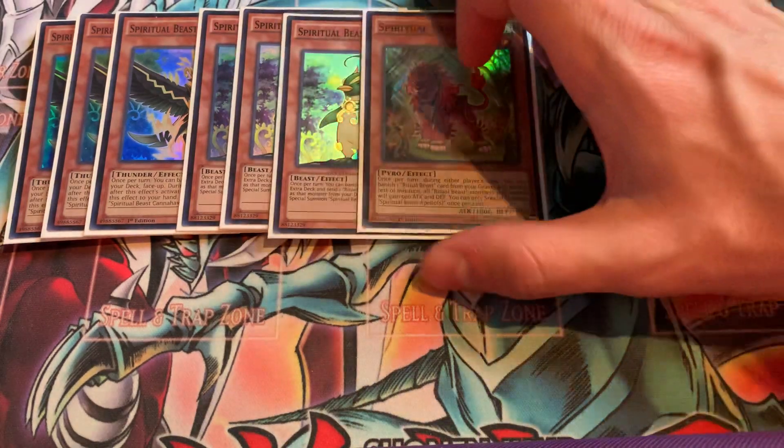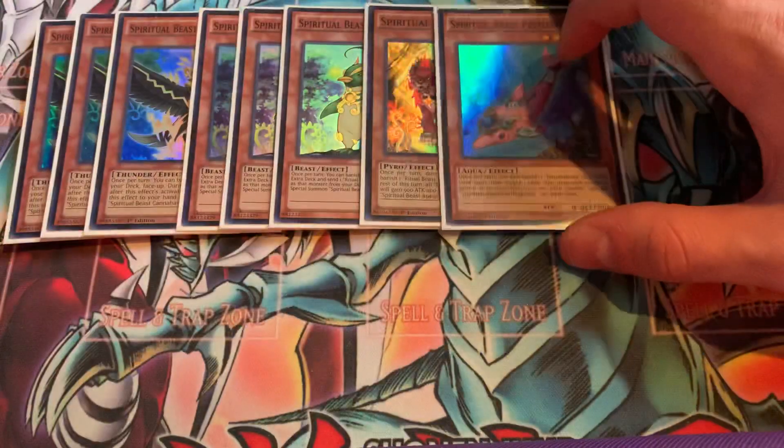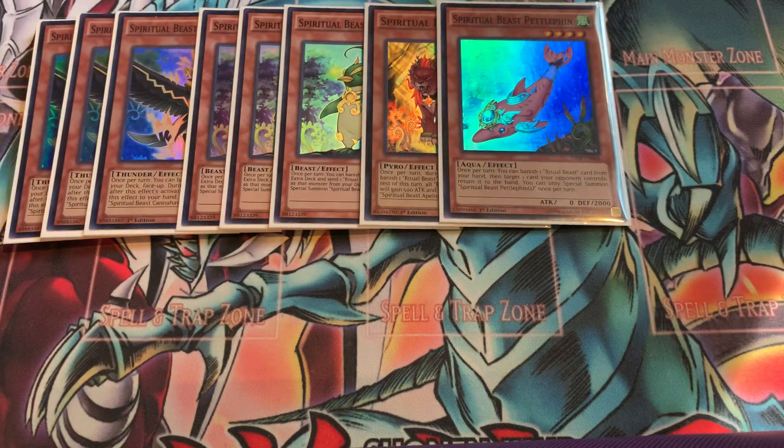Then we have the 1 Apeleo and the 1 Petalfin. I think that Petalfin is probably the worst of all the Ritual Beast monsters, but it's still necessary to play the 1-of. I thought about cutting it, but it just didn't seem right, so I opted to keep it.